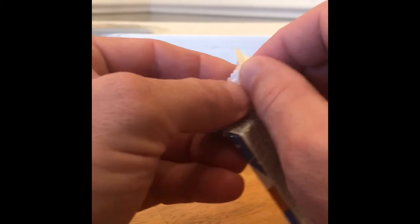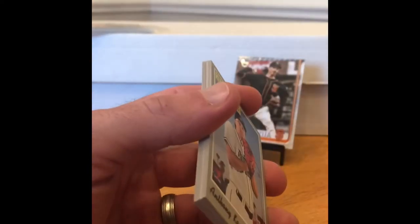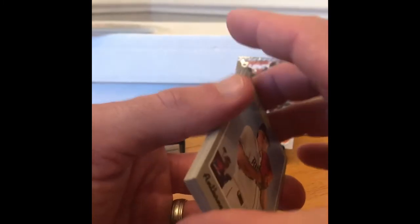Topps Heritage Minor League — looking for Wander Franco, Luis Robert, Yordan Alvarez, Julio Rodriguez, Joey Bart, and Jared Kelenic. Also variations, short prints of those guys, and possibly autographs.